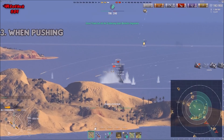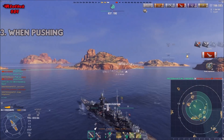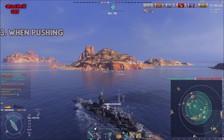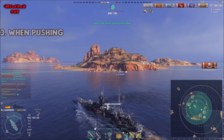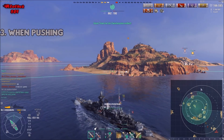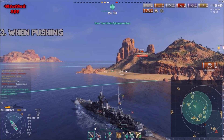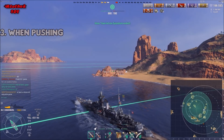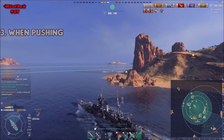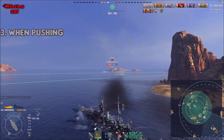Always pay attention to the minimap — that's a general rule but people tend to forget it. People tend to push into nowhere, just like kiting into nowhere. I noticed earlier I could have followed the Minotaur up top, but I saw there was nothing there, so I went straight to have more impact. Avoid pushing into the enemy spawn without awareness of the situation, as it doesn't help your team.